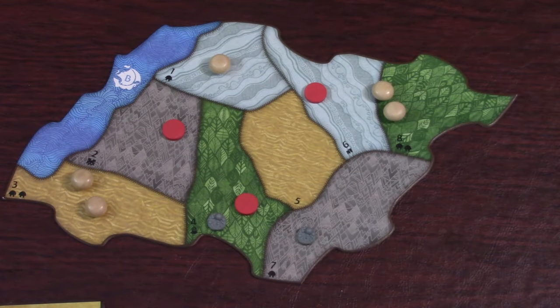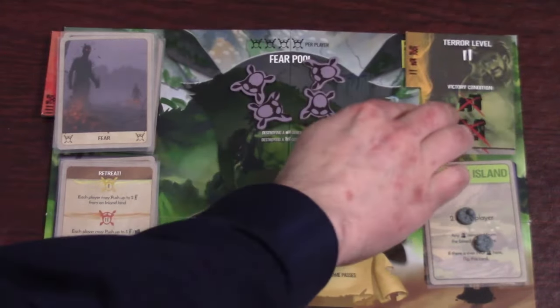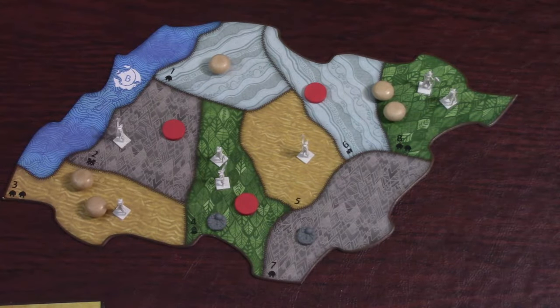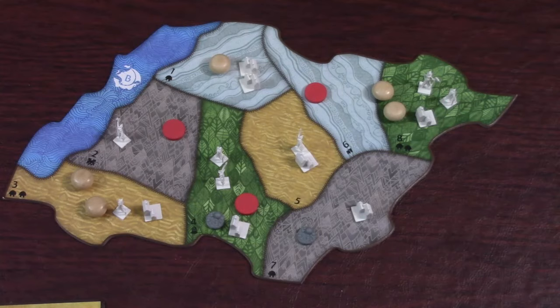You lose the game if you ever run out of blight or if any one spirit removes their last presence from the board. You win the game by destroying all the invaders, including explorers, towns, and cities. By raising the terror level through instilling fear, you can also win by destroying only the towns and cities. If you reach the maximum terror level, then you only need to destroy all the cities.